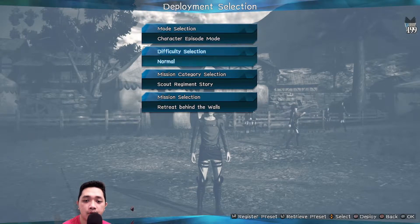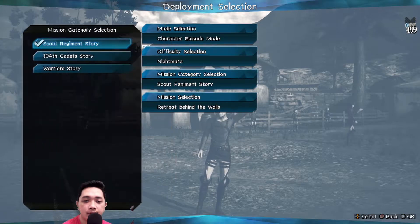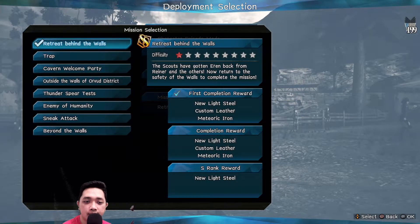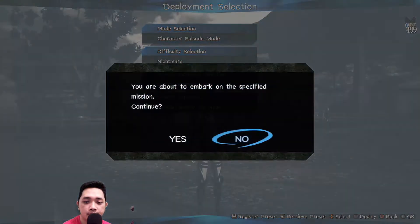In character episode mode, change the difficulty to nightmare. Then choose the very first mission — 'The Retreat Behind the Walls' — and deploy. In this mission, the direct mission will be the Car Titan finish. You will get the Shinyu Crystal if you finish in normal mode, but if you finish in nightmare or inferno mode, you will get the Ultra Shinyu Crystal.